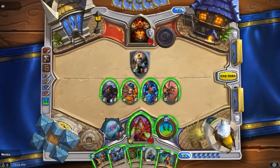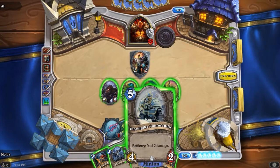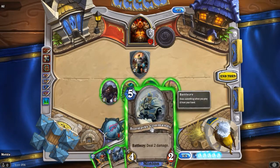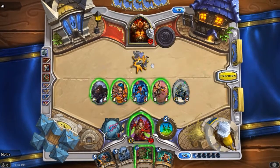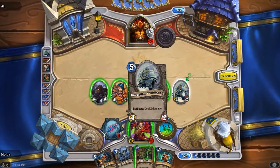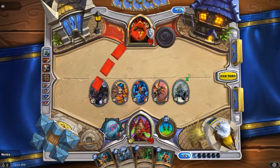Sap — return an enemy minion to owner's hand. Oh cool. So what would be best? I think it's this, definitely. Great. As I said, I love Stormpike Commando, and the art is great as well on this card. So let's start attacking.